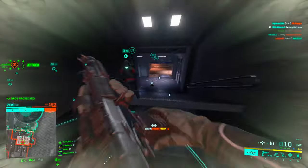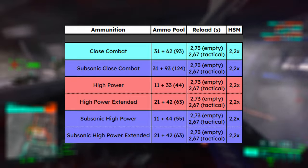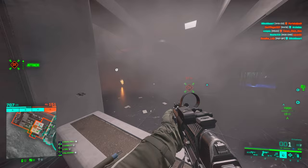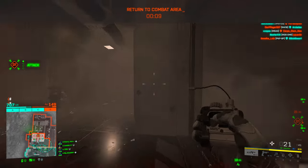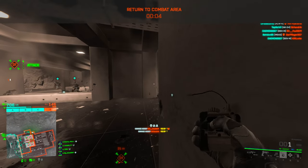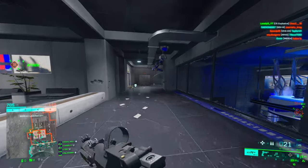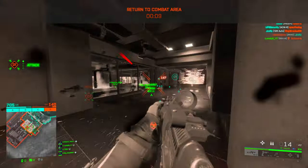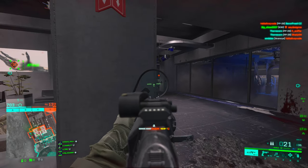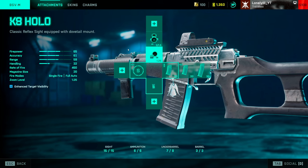Imagine seeing somebody running at 60 meters and you just two-tap them — it's crazy with this gun. As for reload speed, it's not anything crazy: 2.6 seconds for a tactical reload and 2.7 seconds for a full reload when empty. The only real downside is ammo capacity — you sadly only get 21 bullets, or 20 with the high power extended magazine, which isn't a lot. You really have to make sure your aim is on point, so if you like to spray and pray, this gun might not be for you.